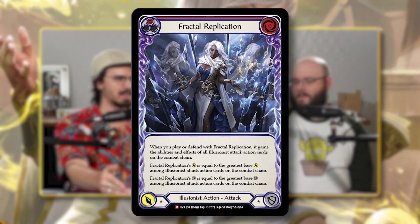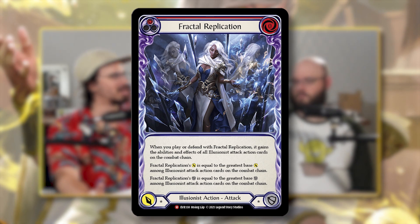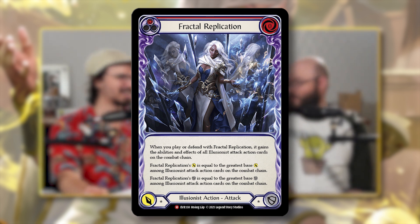It basically turned into a time walk — I wasn't able to do anything meaningful that turn. I think I ended up pitching cards to pay for the frostbites and activating my tunic just to attack for four. The deck's average turn outside of having both the setup and the payoff together is pretty unimpactful. It's very much a high-roll aggro deck by design — when you high-roll you can high-roll really hard. I've been able to do a big attack into double Fractal Replication at least once.